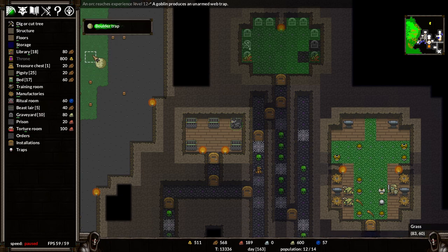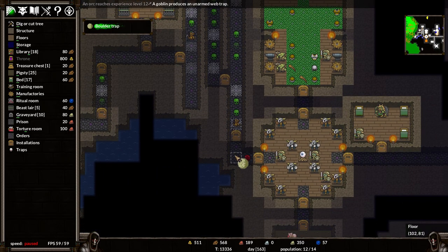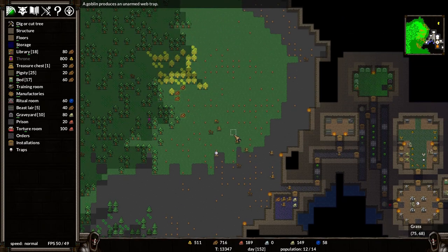I will pop down a boulder trap - they are expensive, about a hundred stone. I'll pop one there and one there, and if I have to I'll just dig that bit away. That'll be fine, because the boulder will still activate when someone steps through the door. The first time they get activated, we'll use that as an indicator of how far it travels.